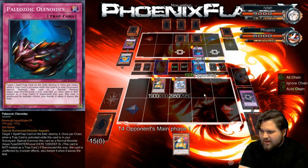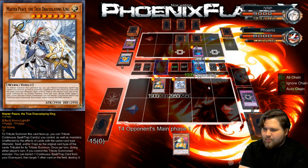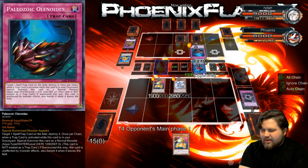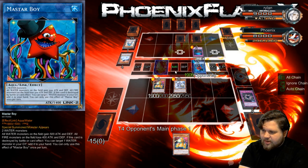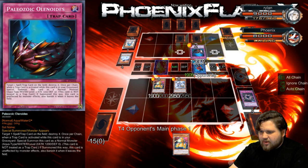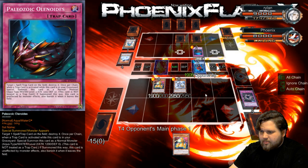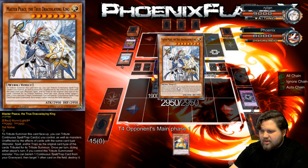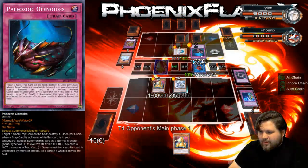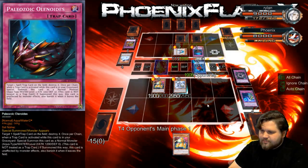So this Olenoids is back, which, if I decide to pop it with one of my two Masterpiece bullets that I've got in Grave, that means that it'll get banished. Ronin Toten, you say. I feel like I will use the Masterpiece on this. I'm gonna just go ahead and get rid of the Olenoids, even though it's not that amazing of a value. I will just go ahead and do this, because it banishes it.